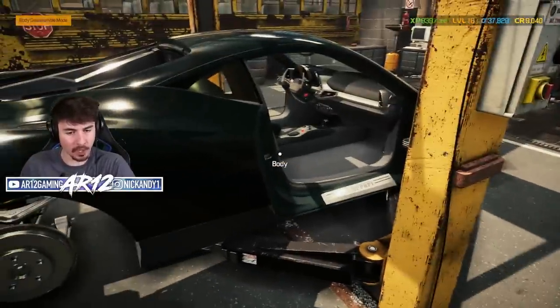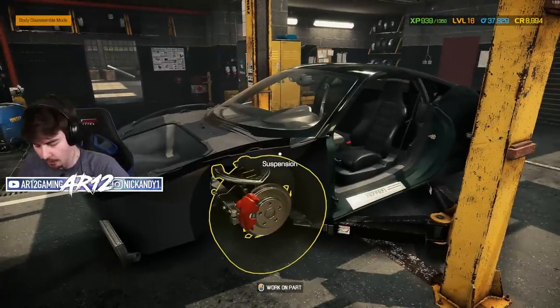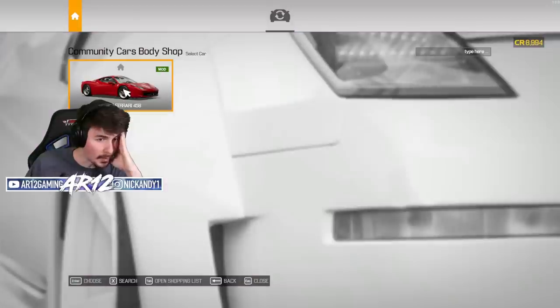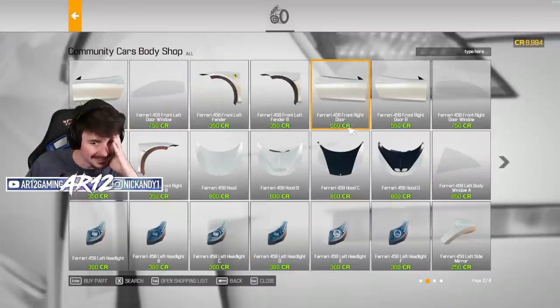We've got to get some new rims and some body panels. I've got to imagine that Ferrari body panels aren't cheap. Body parts for the Ferrari — it's like 400, 700, 750.